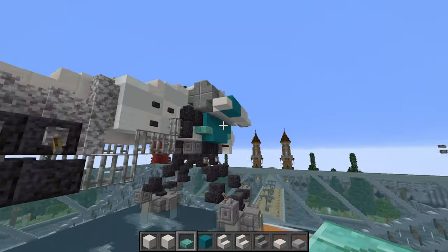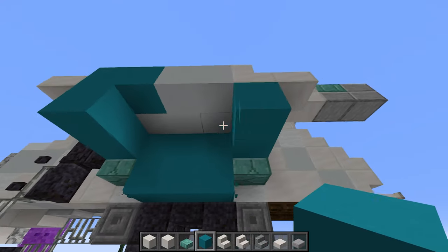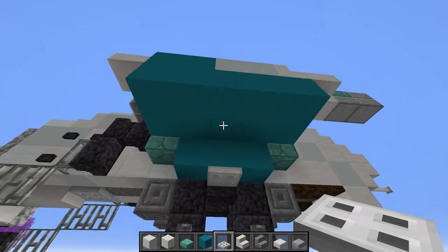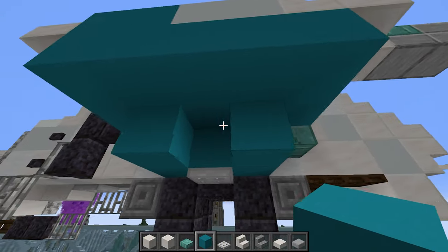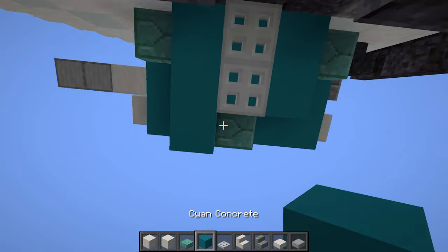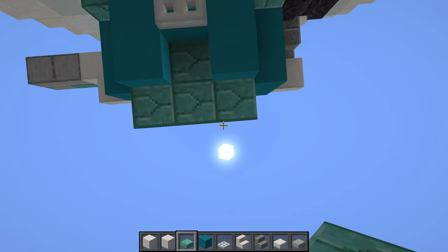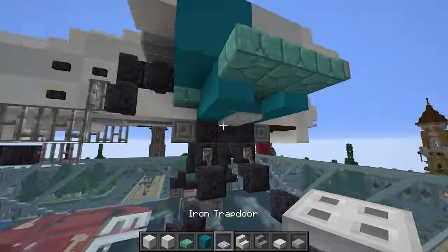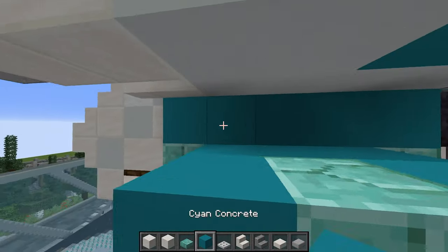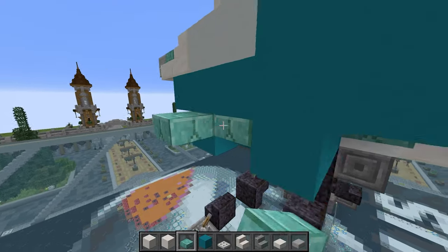Copying the remaining bits over: two cyan, two cyan, fill in, there's a trapdoor there too. Two, then three cyan concrete, one prismarine brick slab, same concrete on either side, three top-half prismarine brick slabs. Copy that over: two, one there. Once mirrored exactly, we'll move on to the wings.